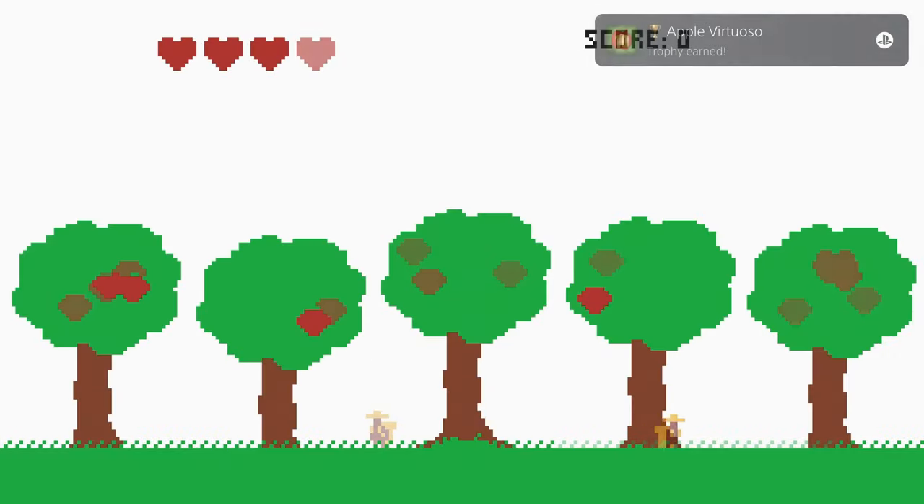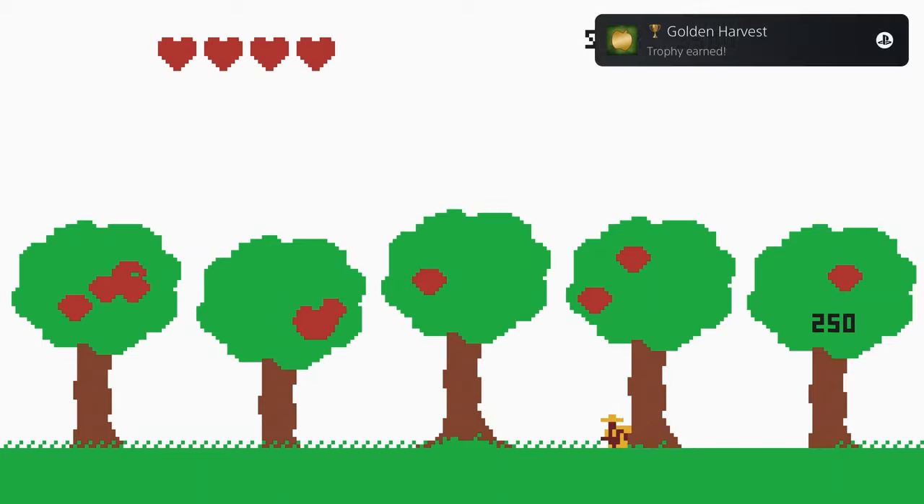How's it going, everybody? PoserMobile here, bringing you another absolute banger of a platinum. Today, we've got another one from Zenitor called Apple Snatch, and you're looking at three bucks cross-buy on the PlayStation Store with eight total stacks.